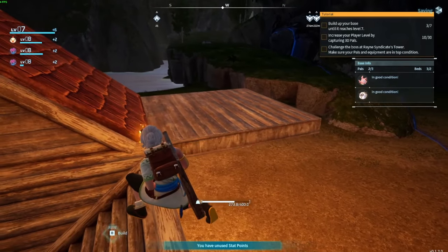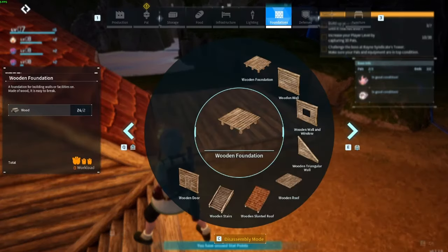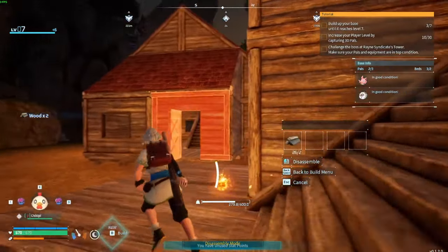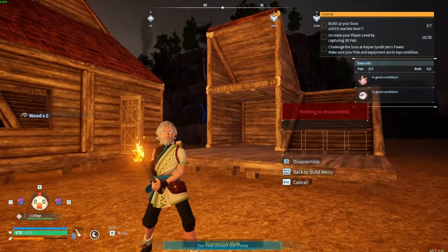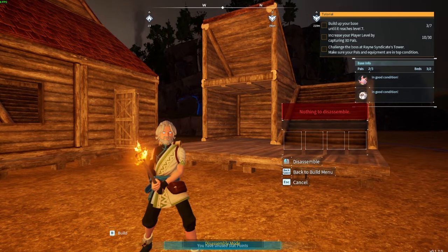I don't know why it did a double build there — I've seen that a couple of times already. I think it might be a bug or just the interaction happens really quickly because it clips through sometimes when you try to build one piece. But it's weird — early access, it is what it is. Hope that helps!